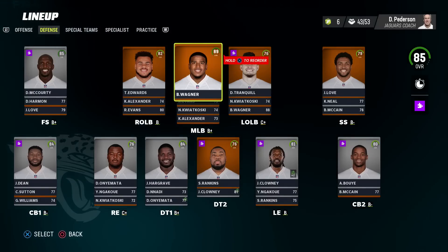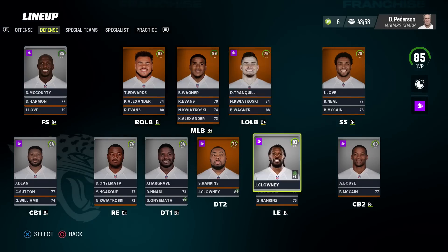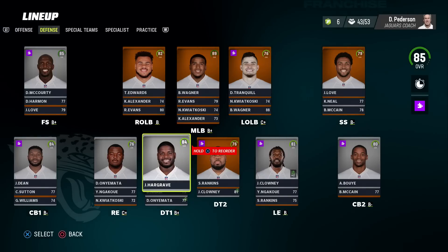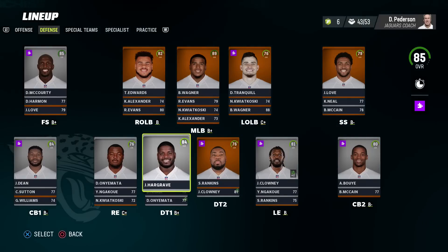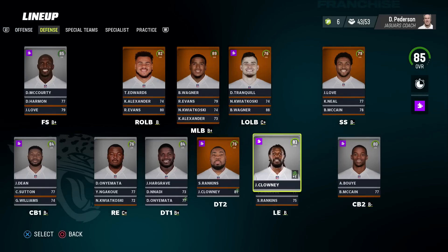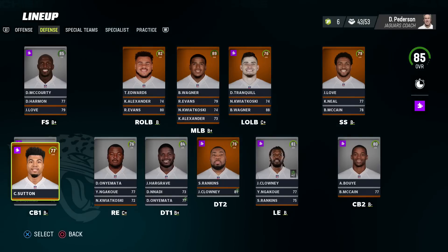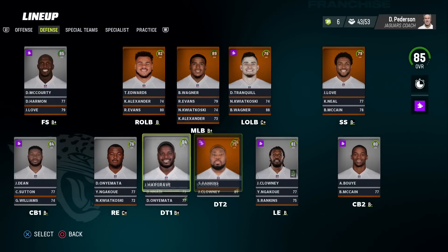Linebackers — we have a former 99 overall in Bobby Wagner; he was in the high 90s. TJ Edwards has speed. Tranquil — just tackling machines all over the place. D-line: Javon Hargrave is the best player there, maybe the best available free agent at the position. Cornerbacks: Boye, McCain, Jamel Dean, Sutton, and Greedy — easily one of the best names for a corner possible.